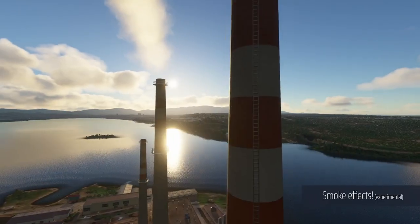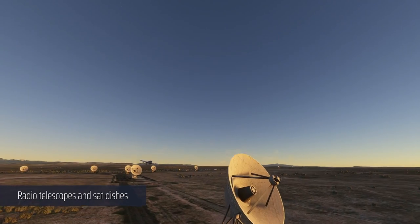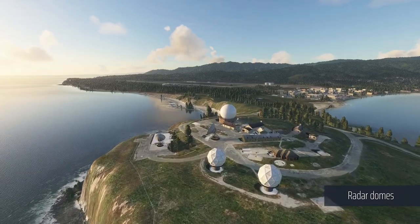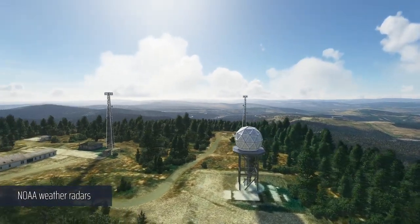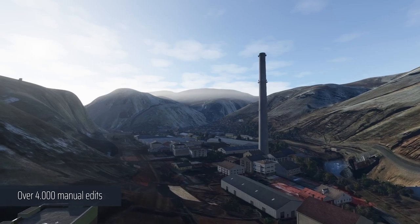Puffin AI corrects placement and appearance of objects, and there are over 100 custom models. If you fly VFR, this is going to add so much realism because you have all the real chimneys and structures placed all around the world — whereas by default Microsoft Flight Simulator places just generic objects which don't look realistic.